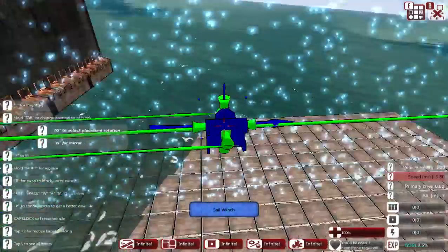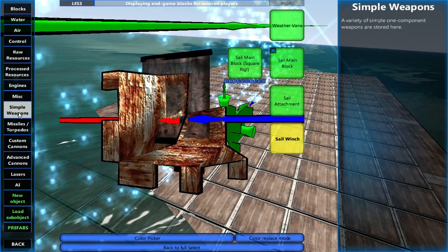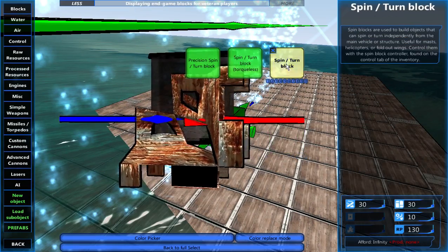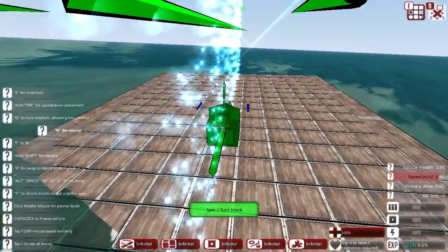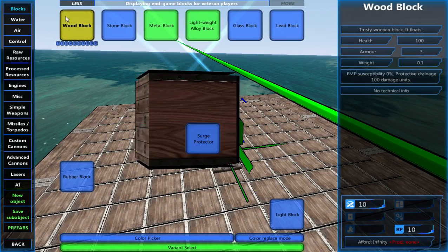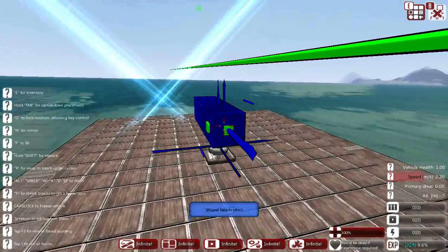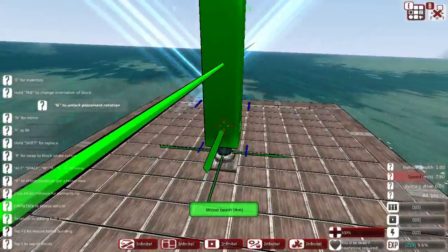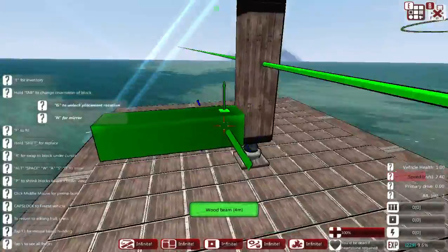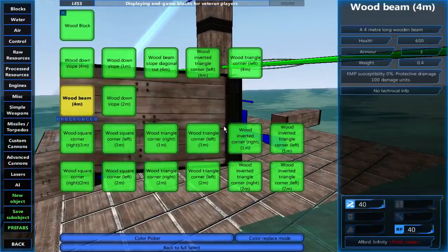You can also build your sails on spin blocks. You can control those sails manually, but the sailing AI does not use spin blocks. We'll do a quick sail just to show how that works.